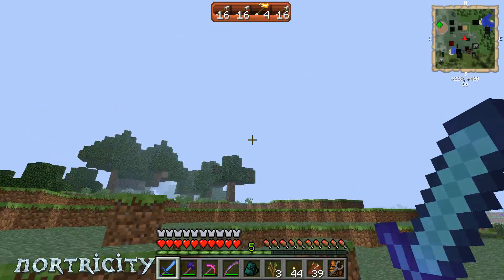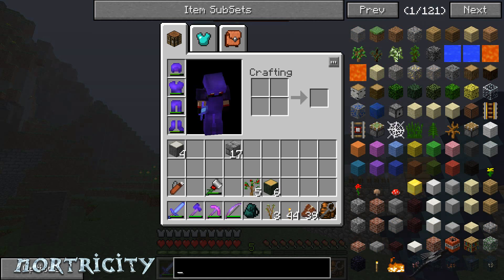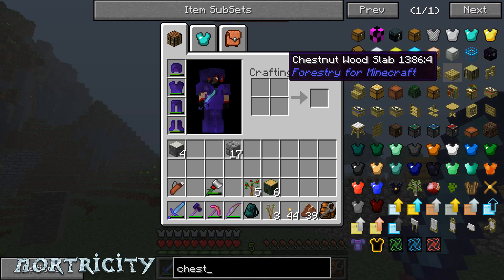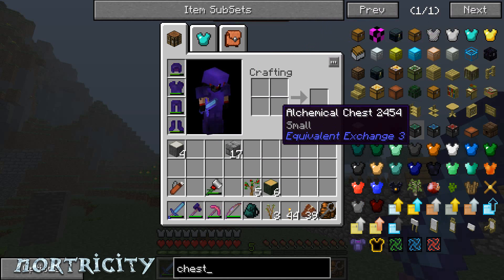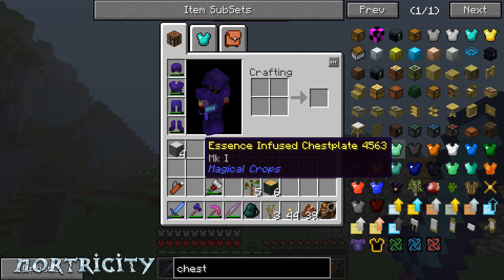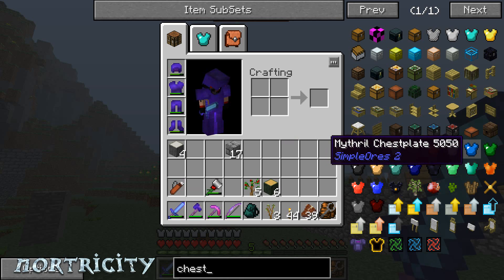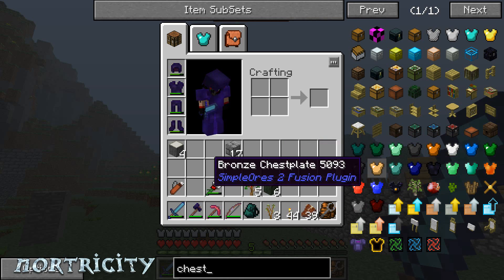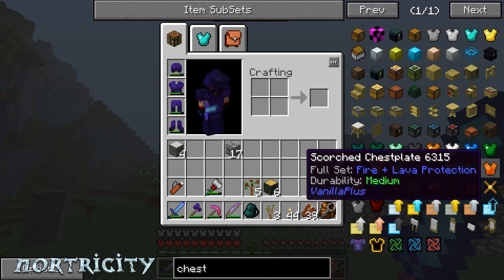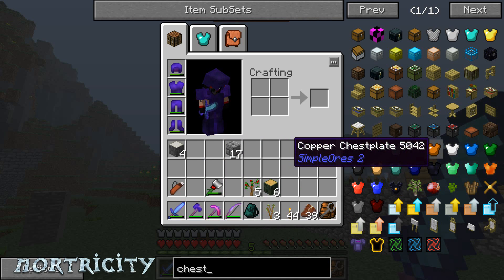I don't plan on going anywhere else, but with all the armors available in this so far — you got copper, tin, mithril, onyx, bronze, ender, scorch — that's from Vanilla Plus. I need to look at that and make sure, because it had to override some of the Simple Wars stuff. The bound chest blade — yeah, I'm going to have to delve back into that.